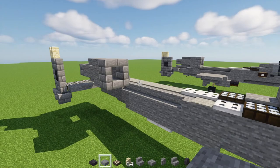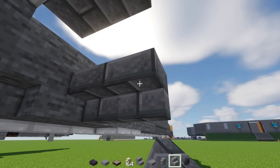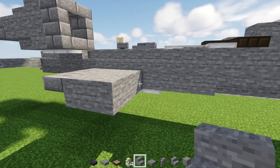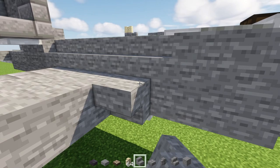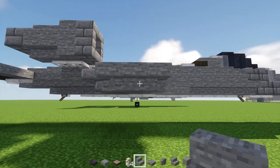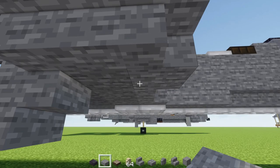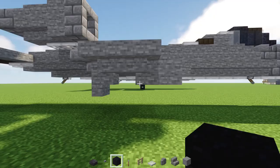Add stone brick stairs upside-down, three blocks long, with a cornered edge. Next to it make a two-by-three section of stone. Add a stone stairs upside-down, another one upside-down facing the front, a stone block, then a stone stairs upside-down in the middle — cornered front and back. Underneath, add upside-down stone stairs facing towards the front, skip a block, add two stone slabs, and then a stone stairs on top facing towards the front.